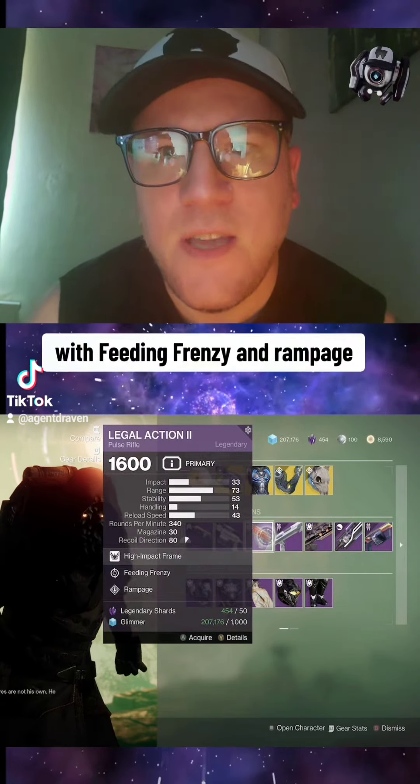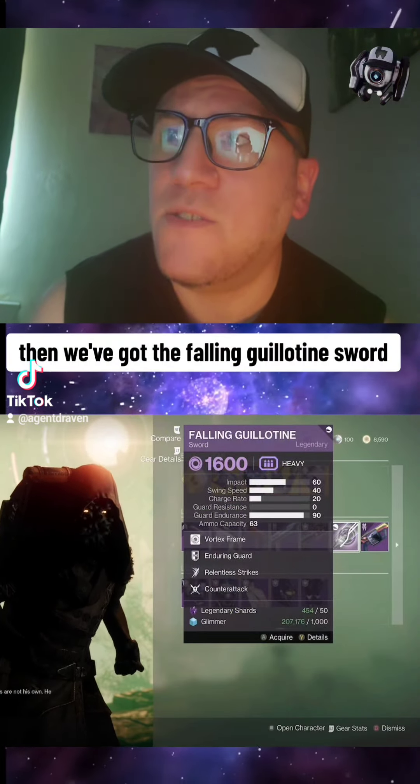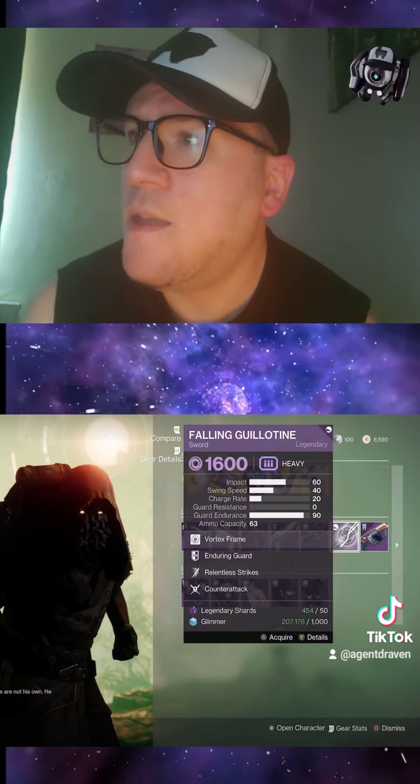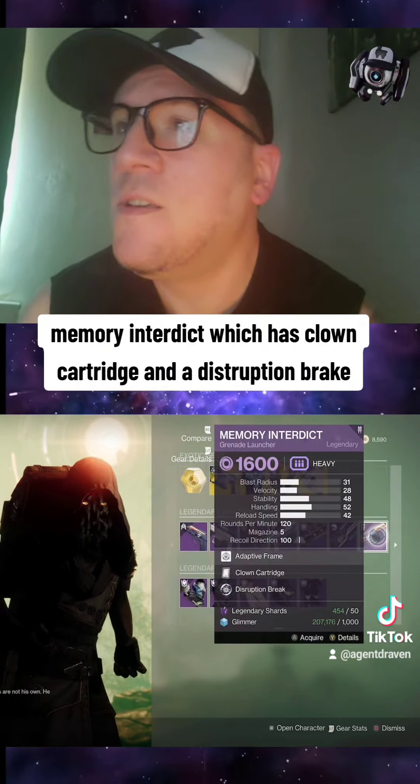Then we've got the Ticuu's Divination — this one's Craftable and has Overflow, Elemental Capacitor, and Rasputin's Arsenal. Then we've got the Falling Guillotine Sword. This is a Vortex Frame with Enduring Guard, Relentless Strikes, and Counter-Attack.